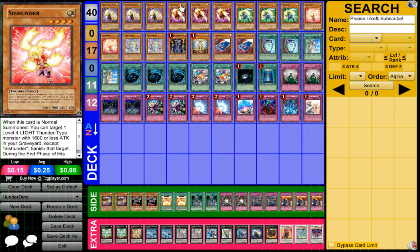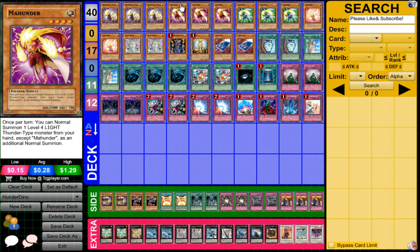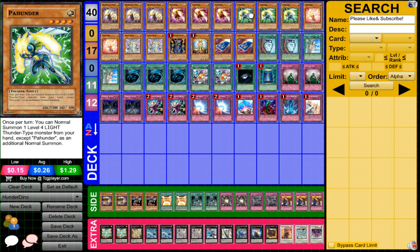For the standard thunder family, we have three Mow Hunter. The main purpose of the deck is you flip DNA Surgery and call Dinosaurs — it actually kind of stuns a lot of decks. If you're playing Prophecy game one, they don't expect DNA Surgery, so they can't do anything. You call Dinos, all your hunters become dinosaurs, and you activate Mow Hunter or Paw Hunter's effect to normal summon a Thunder-type from your hand, since DNA Surgery only affects the field, not the hand.